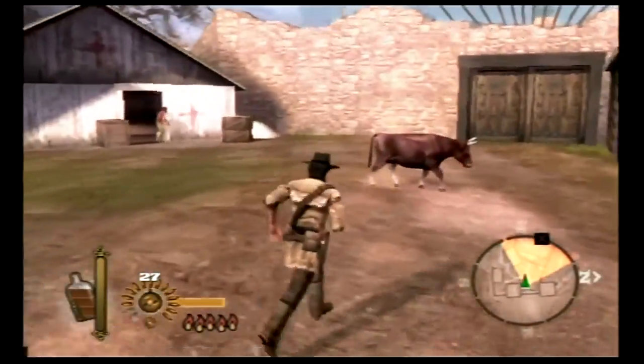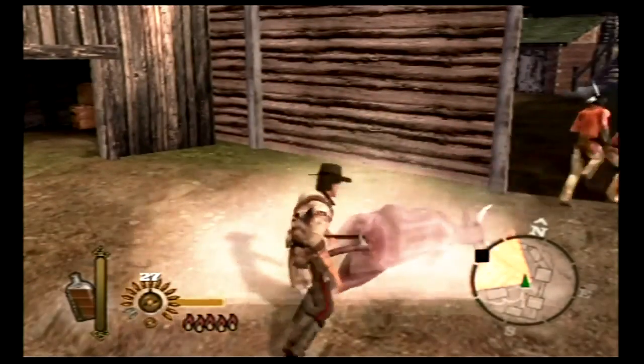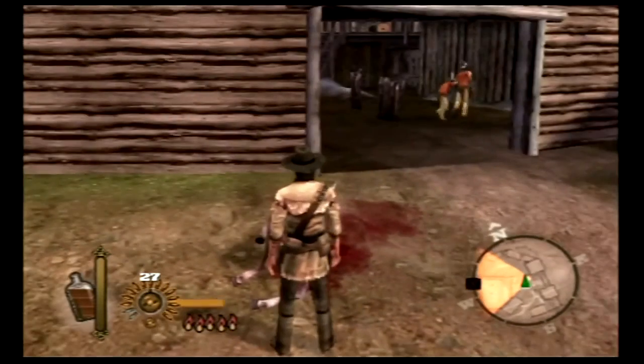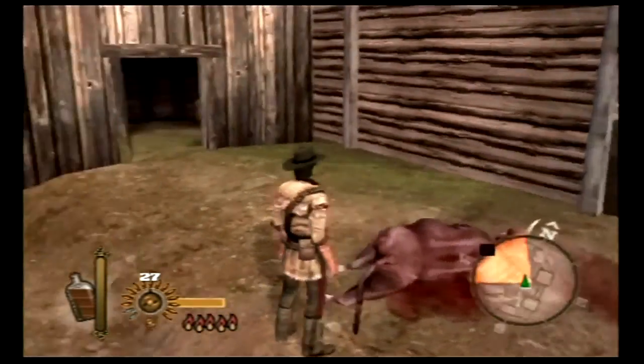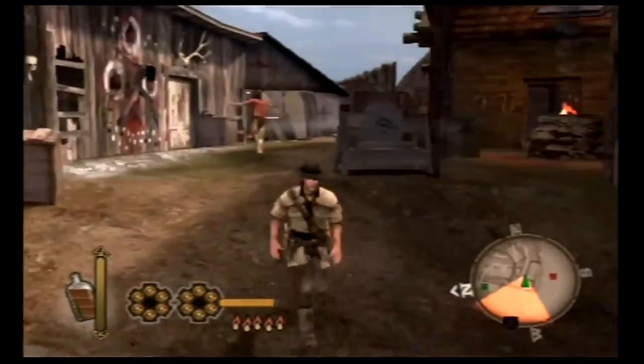Also you can just, if you feel like it, kill wild animals for no reason. I think I just killed Chewbacca, actually. It's the buffalo equivalent of the Wilhelm scream.